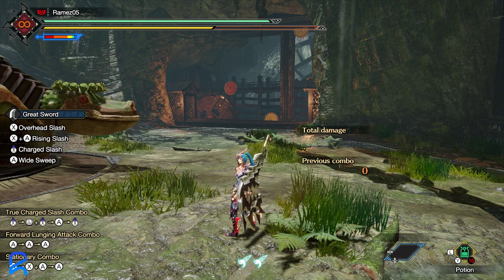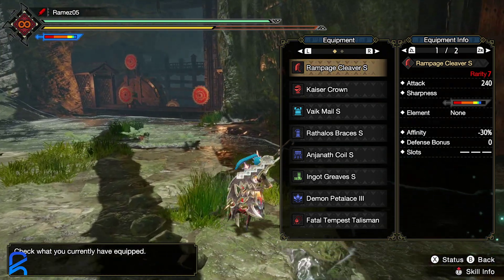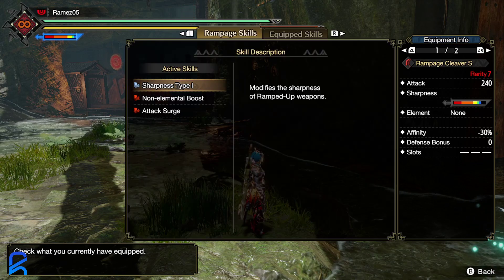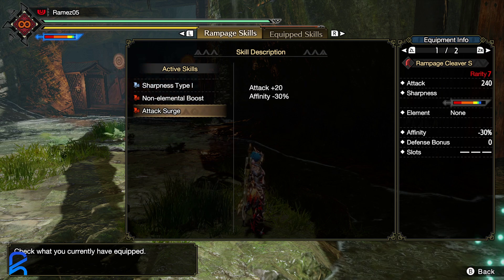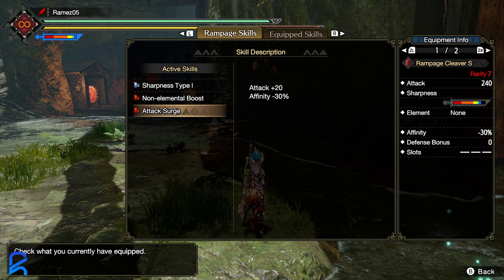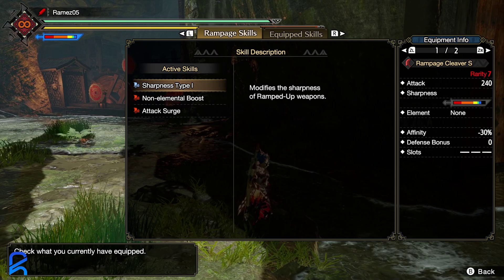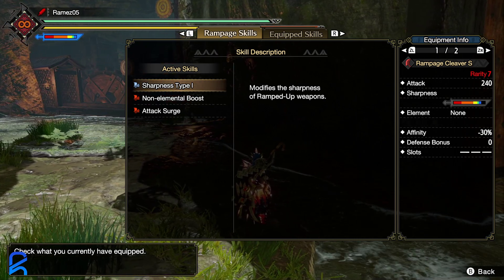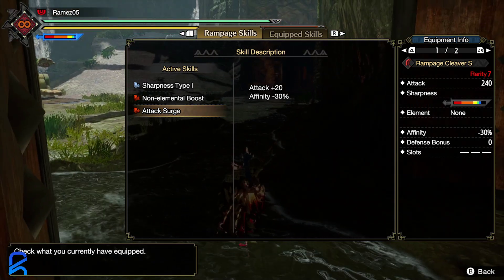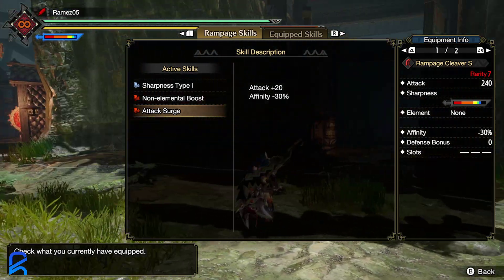The strongest rampage path is actually Sharpness Type 1 — not Attack Surge, actually Affinity Surge — with Sharpness Type 1, Affinity Surge, and plugging in white sharpness, that is the highest possible attack you can get. White sharpness required four or five Handicraft so it wasn't worth it otherwise. So Sharpness Type 1, Affinity Surge versus Attack Surge — I had to figure out how to compare them.